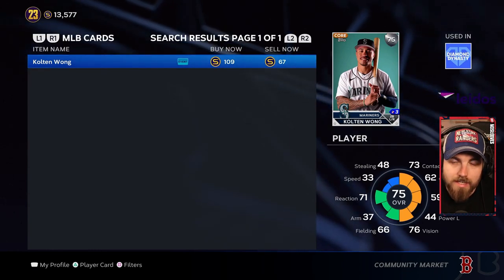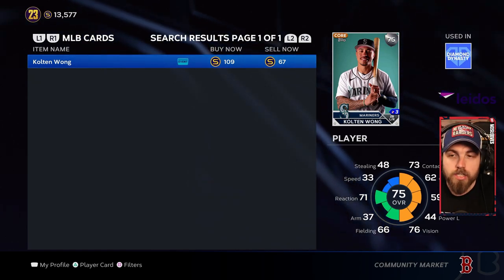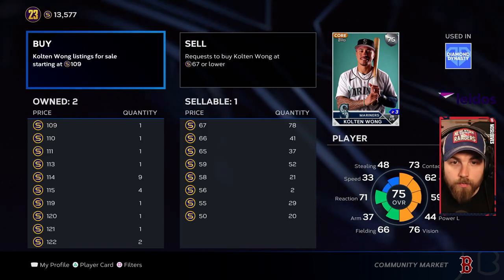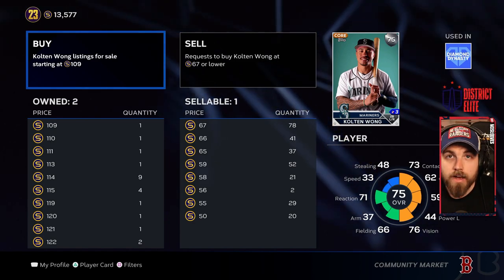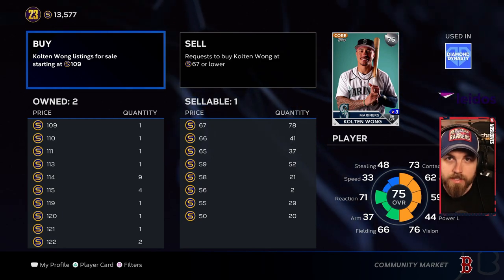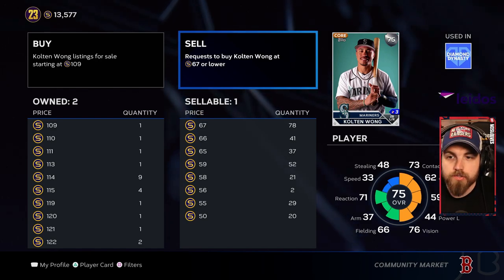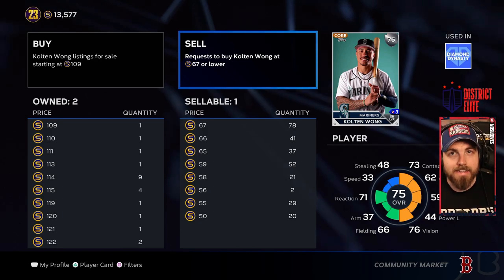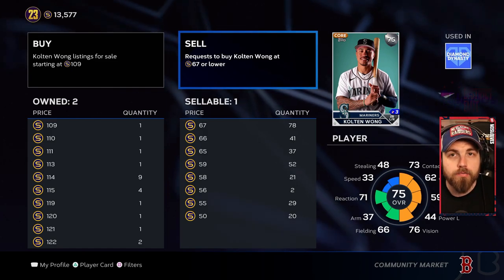You're going to see a Buy Now for 109 and a Sell Now for 67. Buy Now means the cheapest price you can immediately buy Colton Wong — 109 stubs, no waiting. Sell Now means you can sell him immediately if you have extras for 67 stubs. That's instant, but you can get more stubs by using buy orders and sell orders instead.